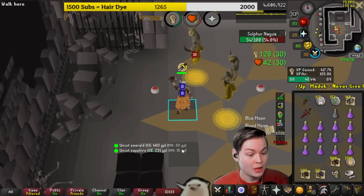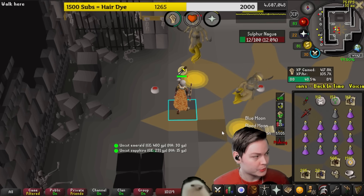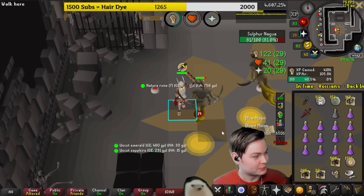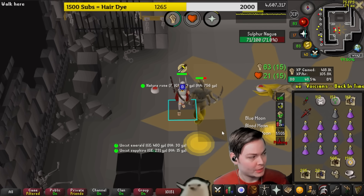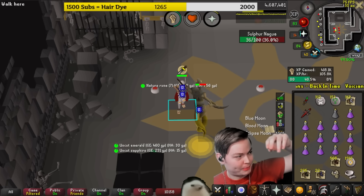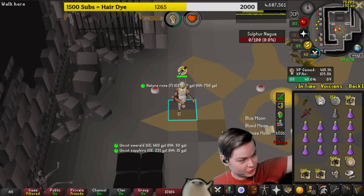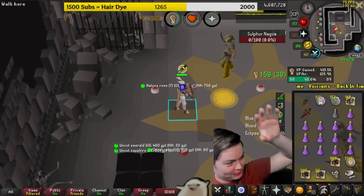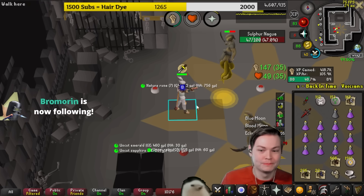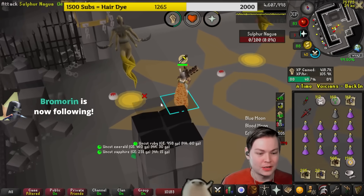If you happen to be doing a Barrows grind on your Iron Man and get Torex Hammers, those are worse than Sulfur Blades but you can use them until then. The weapon priority order is: Boppers first, then Glacial Hammers, then Sulfur Blades, then Torex. Torex is 5 ticks so it's pretty bad, but it's your next best option here.